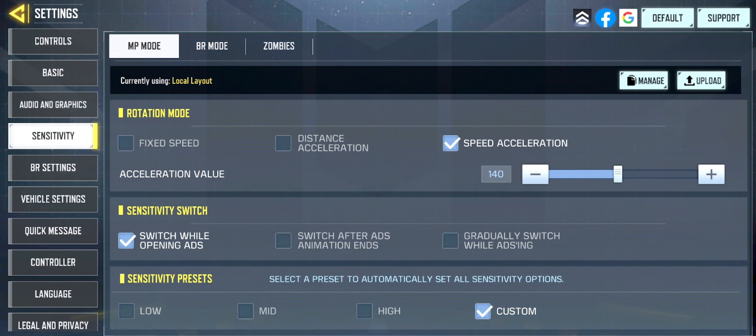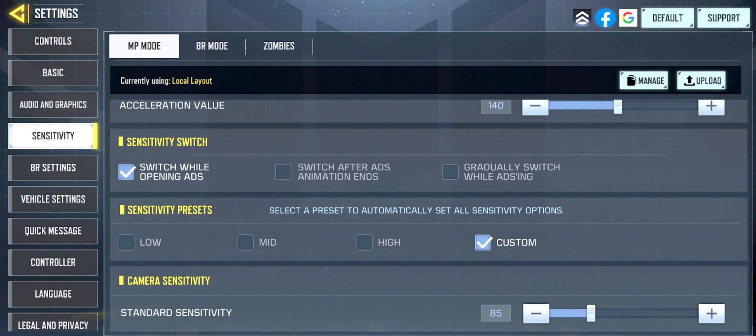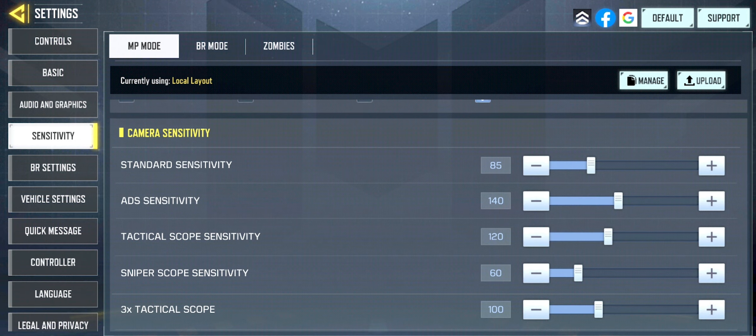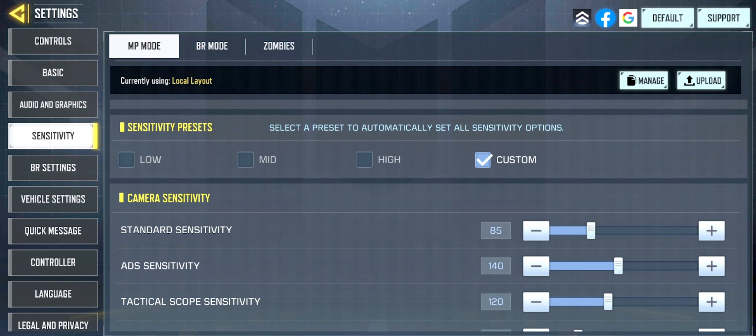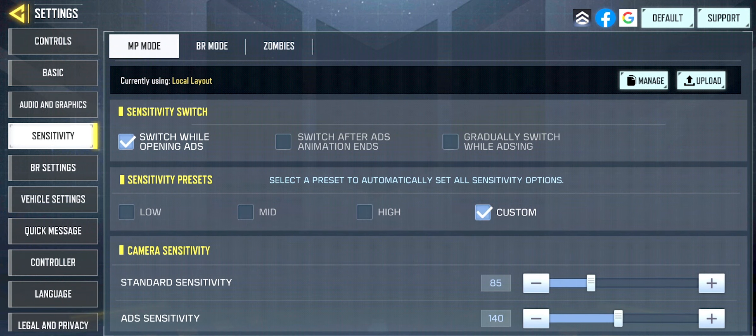Two reasons why I haven't been able to find my sensitivity were because of the 90 FOV and me switching to a phone with a bigger screen — my sensitivity got all messed up. But now I have found a proper sensitivity across all weapons, and if you want a video on how I found my sensitivity without using a calculator, let me know. I'm a big speed excel believer and I have it on 140. Switch while opening ADS is pretty standard so I leave it at that. For my sensitivity values, I have it on mid-preset while adjusting it as I play more and more, finding my swipes to be effortless — that's what you need to aim for when finding your sensitivity. Having the ability to perform swipes effortlessly will make your game more fluid.